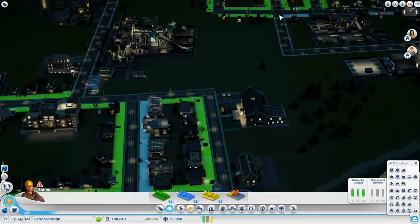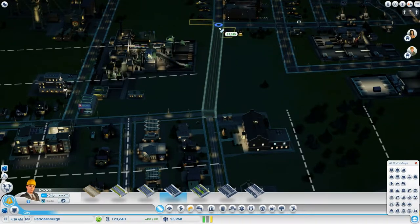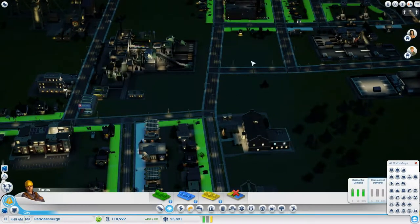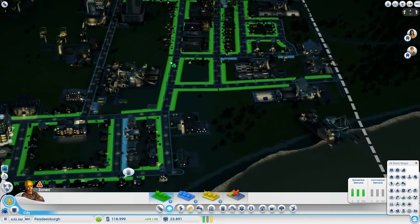Maybe I should expand this and connect these roads somehow. Let's put a little high density road. I don't want a curving road — let's see if we can get a straight road. There we go. I might as well make another block and go ahead and intersect it right there. Then I'll zone it residential. Some nice, lovely housing right next to all this industrial trade stuff.